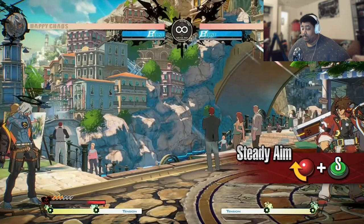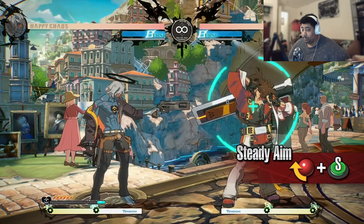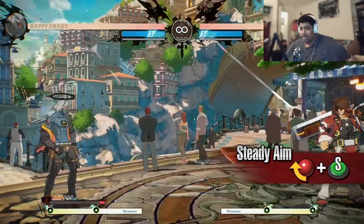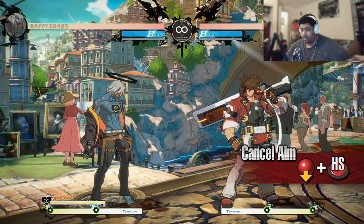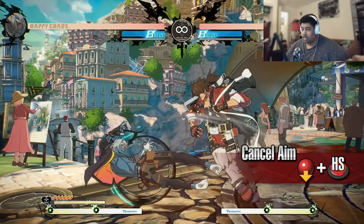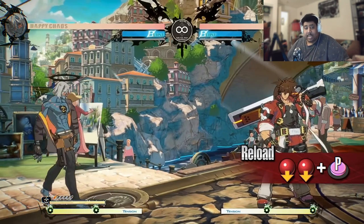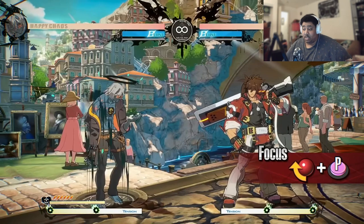That super drains his meter. But you can still perform normals. The startup of that has a hitbox — that's pretty dope. Pretty much standard. I wonder, since him pulling out the gun has a hitbox, if you're close to him, I wonder if he can pull out the gun and then cancel it and get a conversion off of hitting you while pulling out the gun. Or it might be too slow.